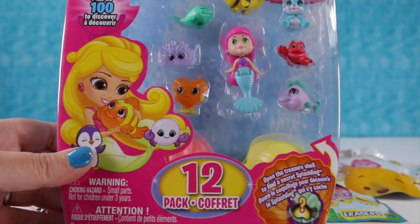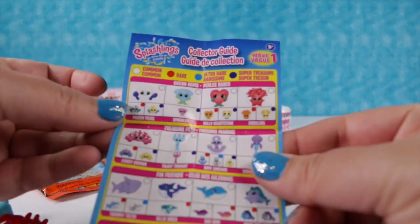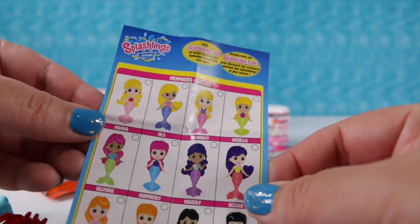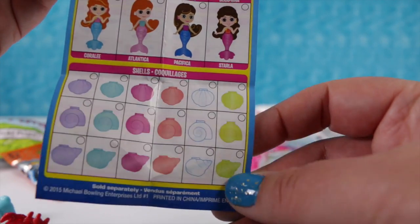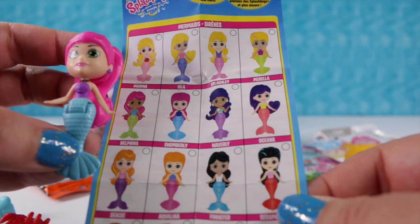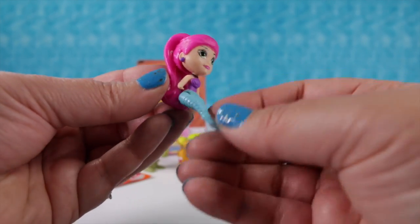Let's go ahead and open this Splashlings 12 pack up. These are awesome - have you guys seen Splashlings yet? Let's take them out of the package so you can see them better. The Splashlings are really cool. Here's the checklist - there are commons, rares, ultra rares, and super treasures inside. Here are the mermaids you can get in the six packs and 12 packs, and here are the shells which have hidden Splashlings inside. Here's our mermaid - her name is Swimberly! I love this mermaid with her pretty hot pink hair, purple shell top, and blue fin.